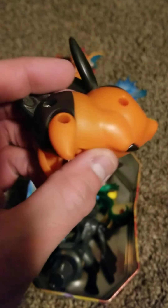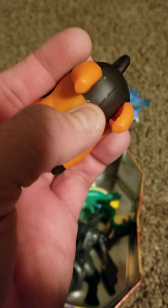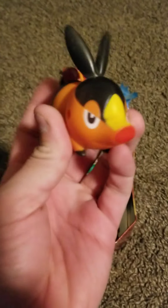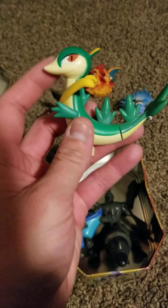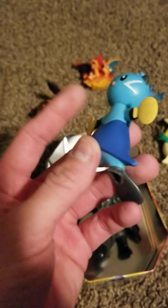And then we've got a Tepig, a little plastic figurine here. I think the legs move or something like that. I thought it was another sweet thing that came with the collection. And then we've got a Servine — the evolution of Snivy, I don't remember honestly. And then we've got a Dewott right here — they made the toys for the middle evolution of that series.